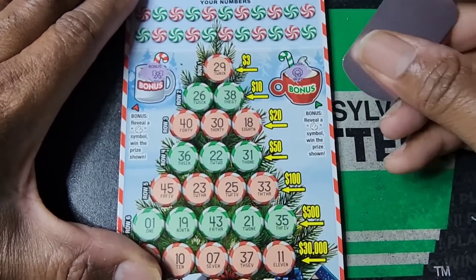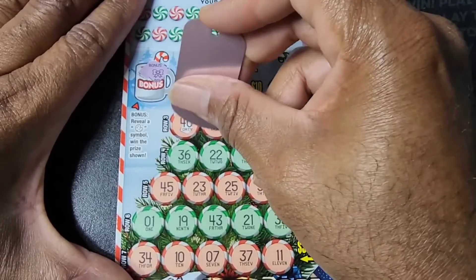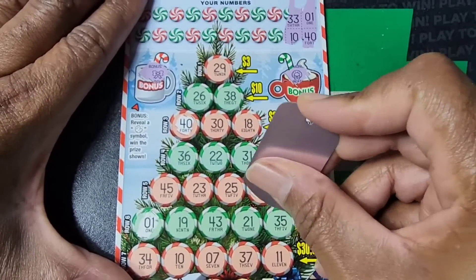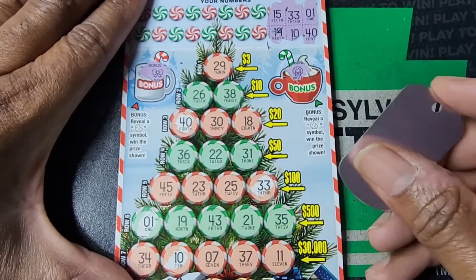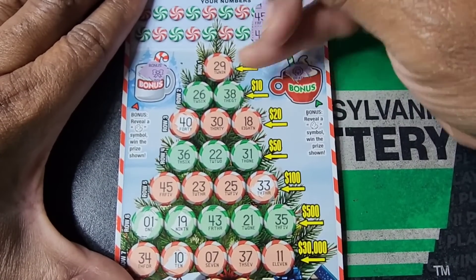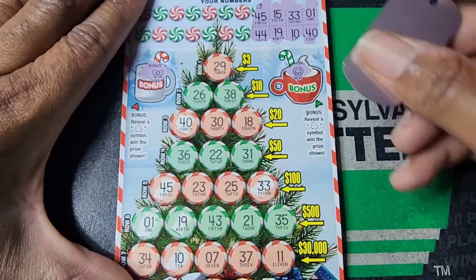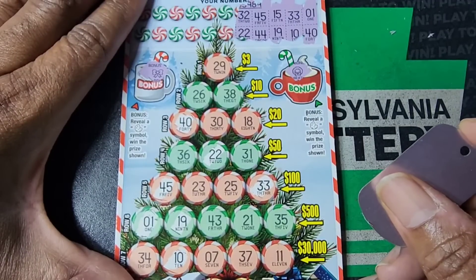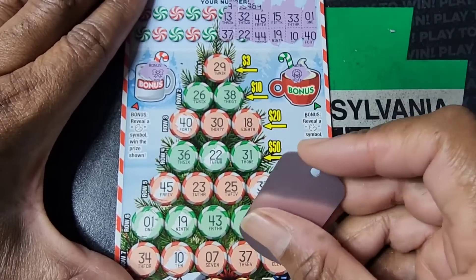We got a bow and a wreath. One in 40. Completely forgot that I was going to do these. 33 and 10. I'll probably just chop up the video and jump straight to this. 15 and 19. 44 and 45. 32 and 22. 13 and 37.